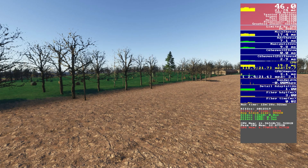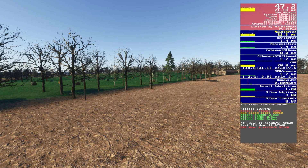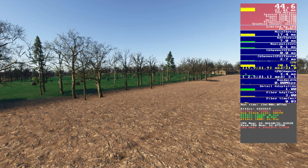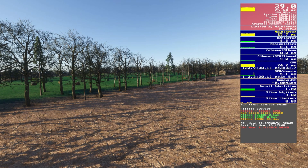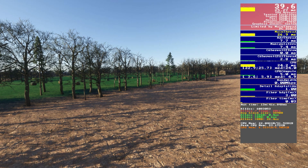Looking at trees on the low preset we're getting around 45 to 46fps, though the trees look a bit rough. Moving to medium gives a big visual improvement at around 44fps. Going to high introduces shadows and drops us to 38 to 39fps. Given our hardware, I'm going with medium despite really wanting to go with high.